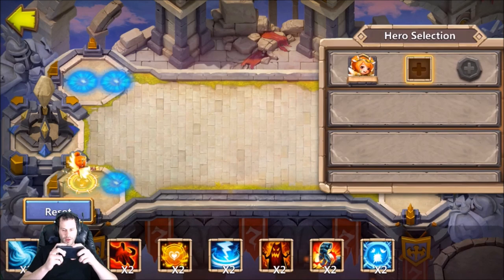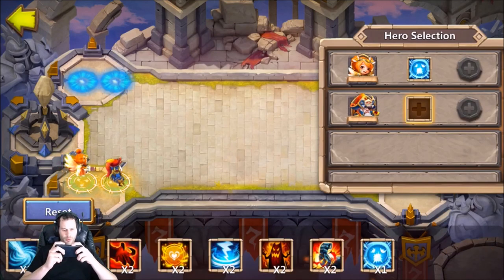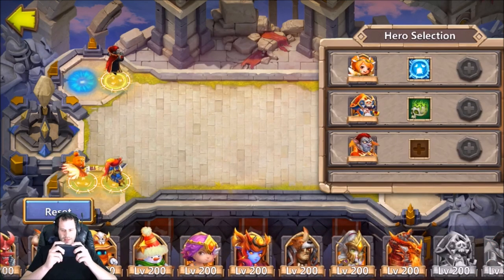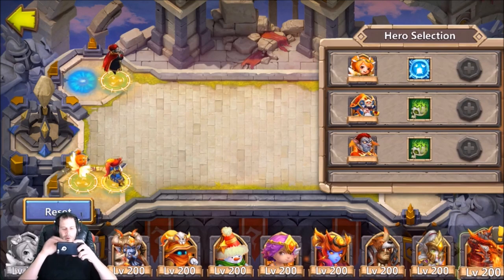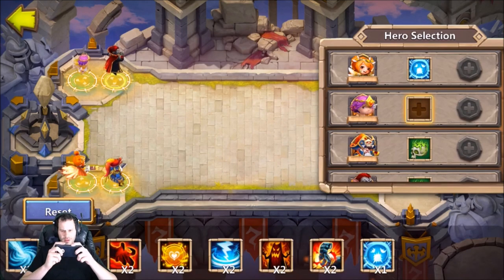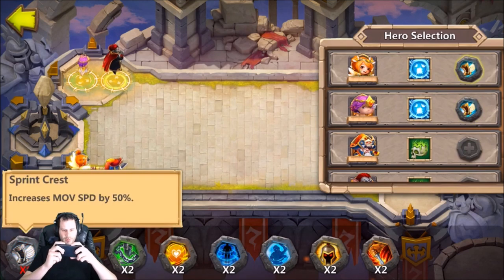I noticed we have Scatter, which I'm actually going to go with on Heartbreaker — probably pretty smart. I'm going to go with Corrode on the hero up front as well, so I'll put a Corrode hero on each side. Vlad with Corrode as main talent. For the back position — Cupid or Multanica? I think Cupid is the right choice. Scatter on Cupid, followed up with Sprint. Both back heroes don't gain aggro and they both have Scatter, so I'll try that out.